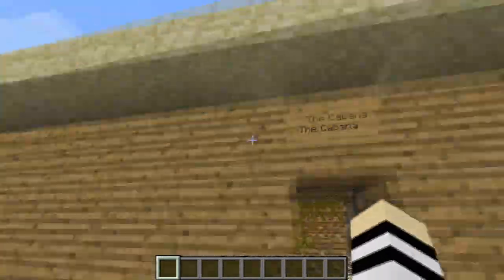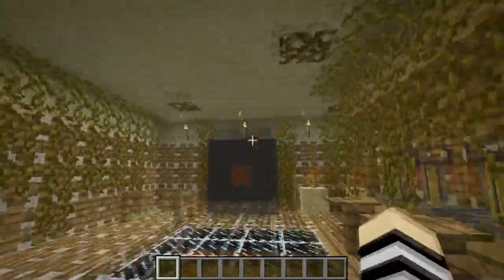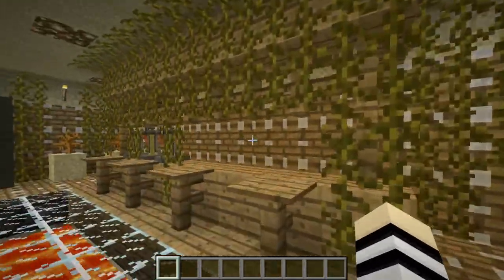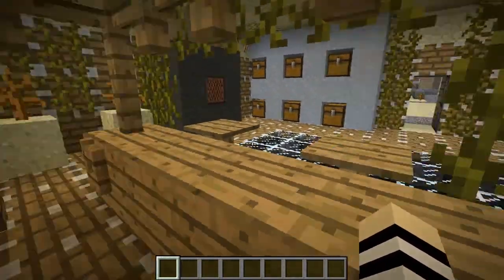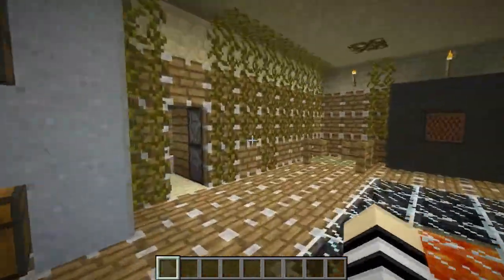First off, the cabana — cool things everywhere: speakers with a jukebox in it, like that's a speaker, it's a buffer thing, lockers, vines everywhere, the bar. The bartender comes in: 'May I take your order please?' Blah blah blah. Yeah, that's that.